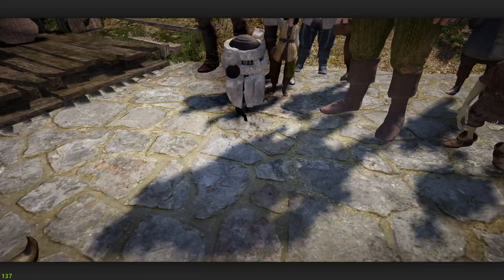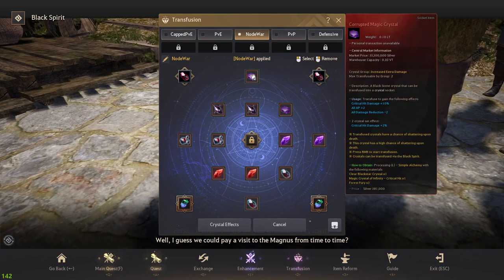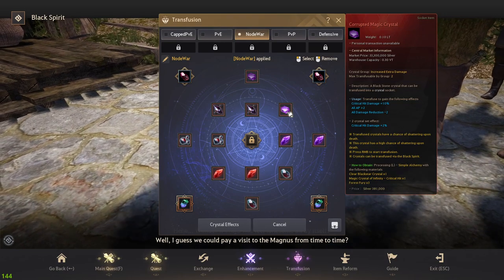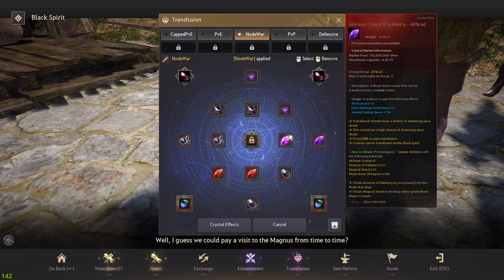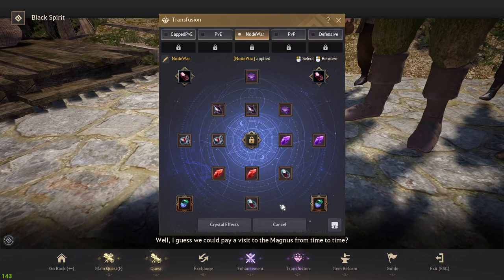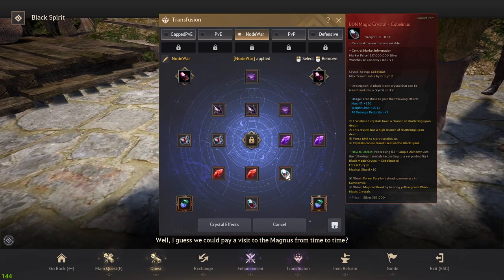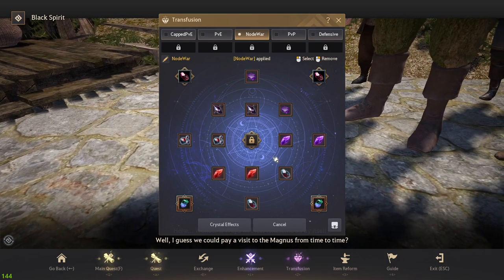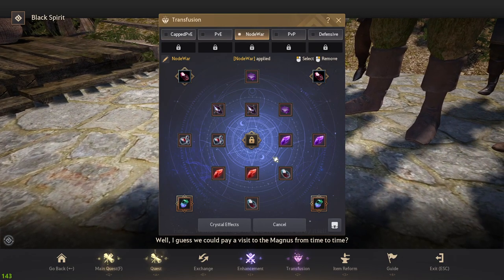Crystals are another very important consideration. You want Node War-specific crystals. Corrupted Magics are huge — they give 10% crit damage each, and with two of them you get an additional 2%, so that's 22% crit damage total, which is absolutely massive. Gallantries are great for attack speed, same with Lucas. Rebellious crystals help you hit the AP cap if needed and also provide HP. Cobelanus are very good for HP as well. HP is capped at 5,000 in Tier 1 Node Wars, and if you're not at 5k you're not going to have a good time.